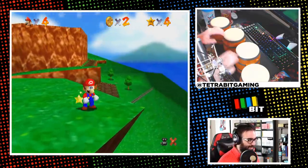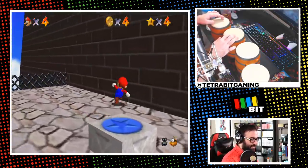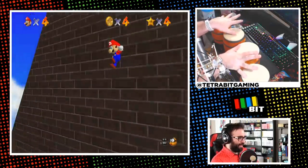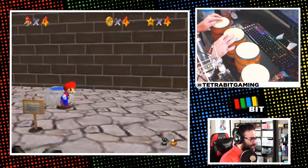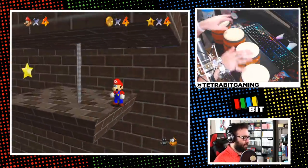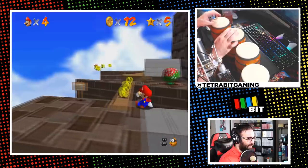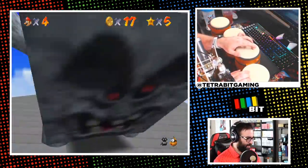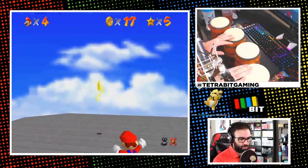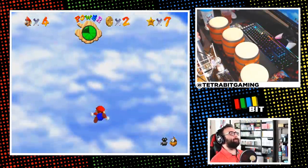In Whomp's Fortress, I wanted the star on the side of the fortress first. The camera was at an awkward angle where I usually wall kick, sending Mario flying the wrong way, so I had to jump from the opposite side — which still wasn't easy, and I even fell off after making it up. Eventually I got it. The trek up to King Whomp went fine, and three ground pounds later we had another star. Climbing the tower and grabbing the star in the wall added two more.